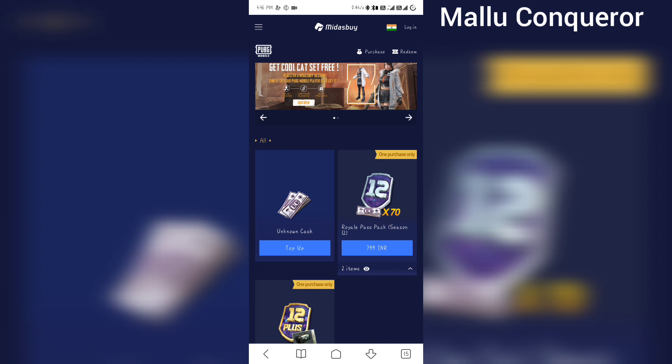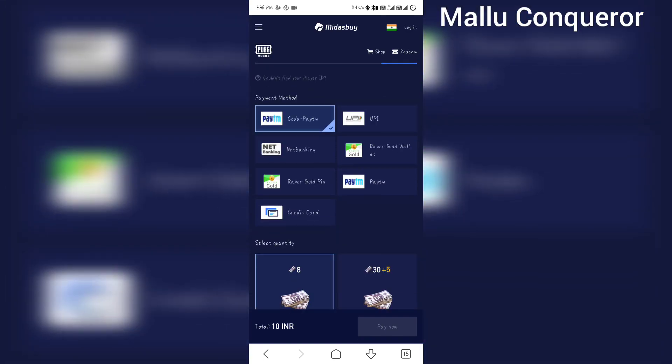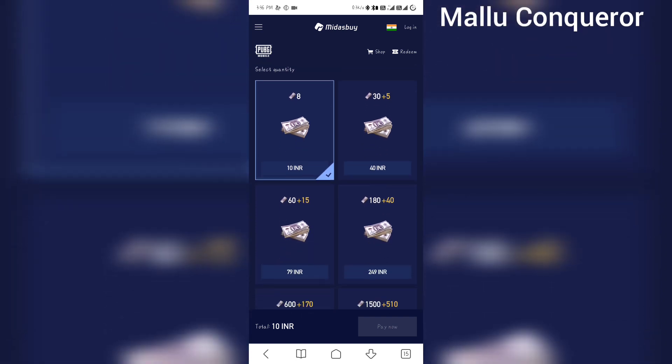This is the Royal Pass website with a top-up section. If we look at the first option, it's a good one. We pick up 10 UC, then 50 UC, 30 UC, and including 90 UC.